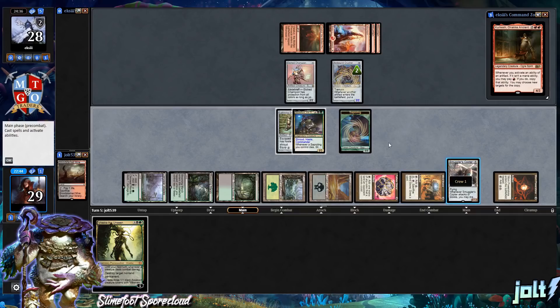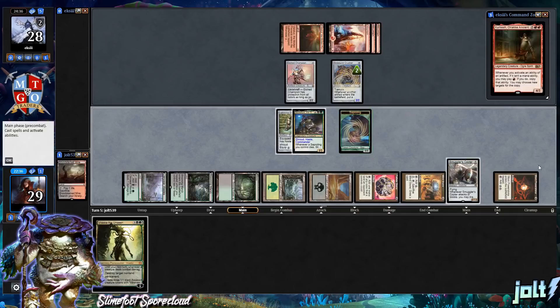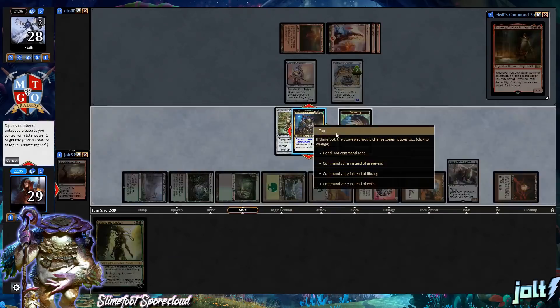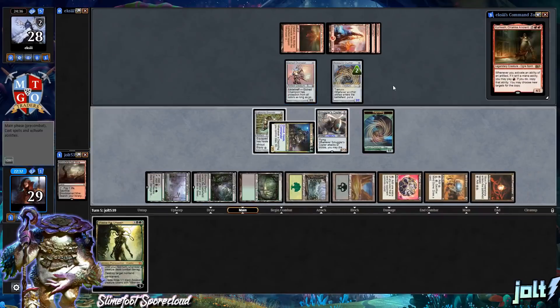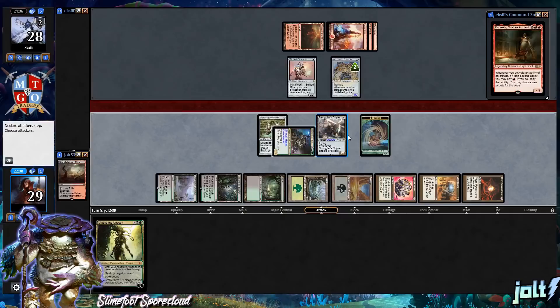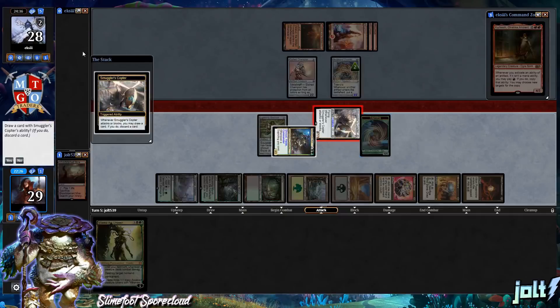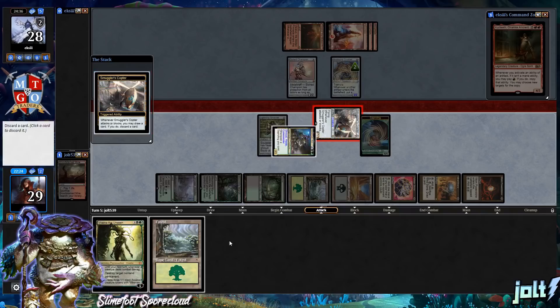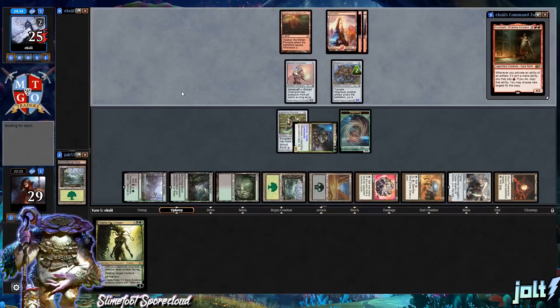Let's go for a Sapling activation. Then let's crew up Smuggler's Copter — actually, let's crew it with Slimefoot so we can leave that Sapling up to block. We're going to send Smuggler's Copter into the red zone, giving Kirkesh a Sapling as a gift via the loot ability. We discard Forest. Swing in for three, put our opponent down to 25.